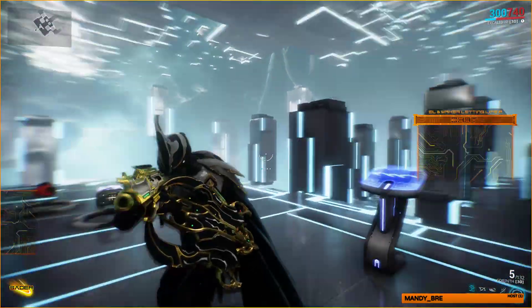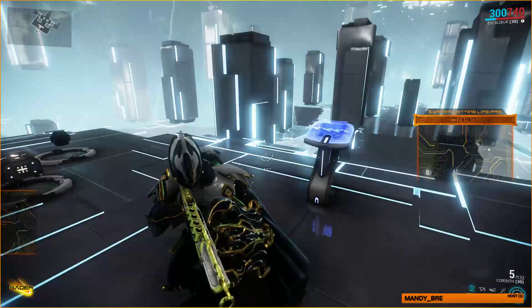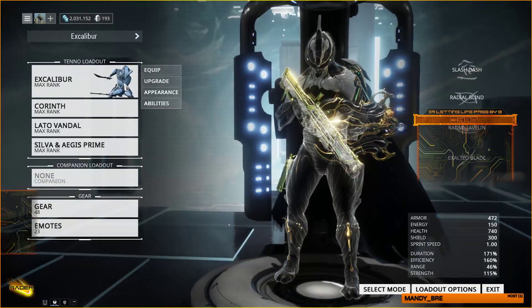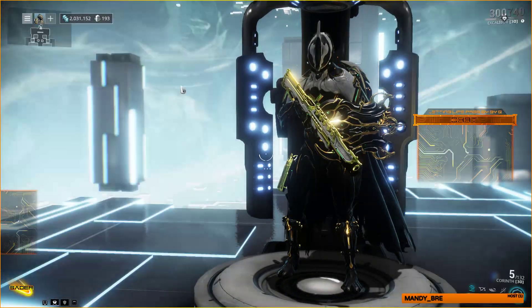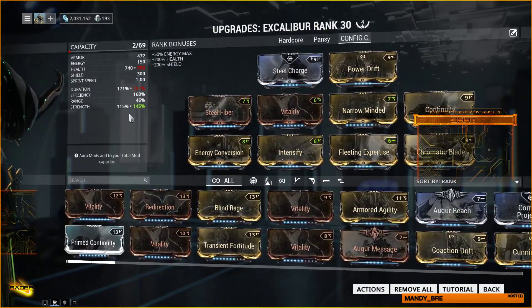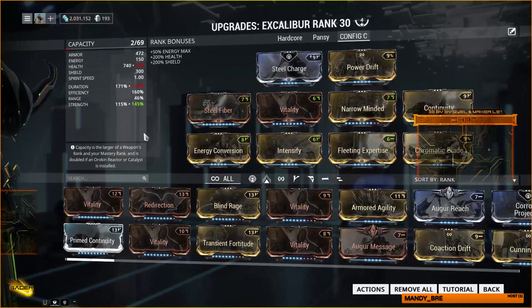We're gonna do the chromatic blade build first. So let's do chromatic blade — 185 power strength, it's a little bit more than normal I suppose, but five percent above is not that big of a deal. So we've got our hundred percent static.